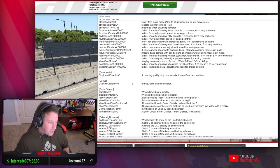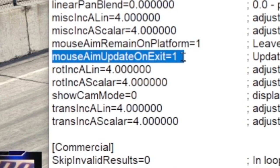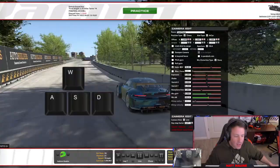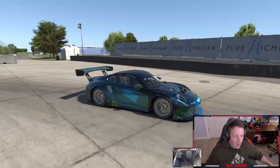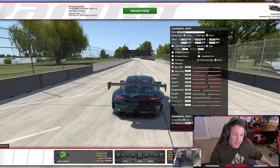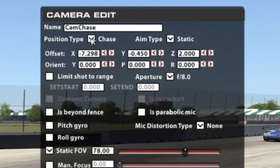My next pro tip has to do with basic camera tools within the sim. First, open your app.ini file and scroll down to camera tool, and look where it says 'mouse aim update on exit' — make sure that's set to one. Once you're in the sim, press Ctrl+F12 and that'll bring up your camera tool. From here, you can use WASD on your keyboard to move the camera around. Space bar gets rid of the HUD. You can move it around, go back and forth, get a better angle. If you want to use your mouse to free roam around the track, go up to aim type — static — position type — fixed.